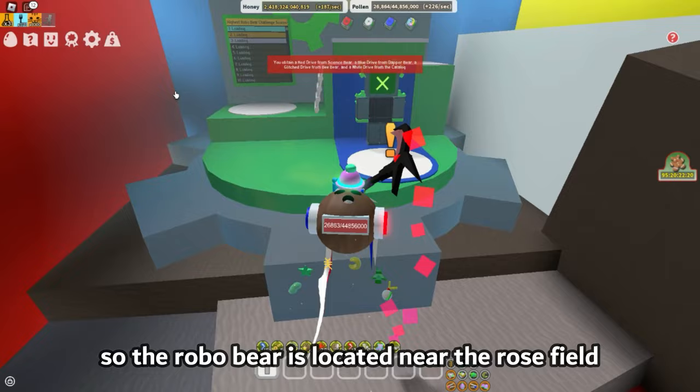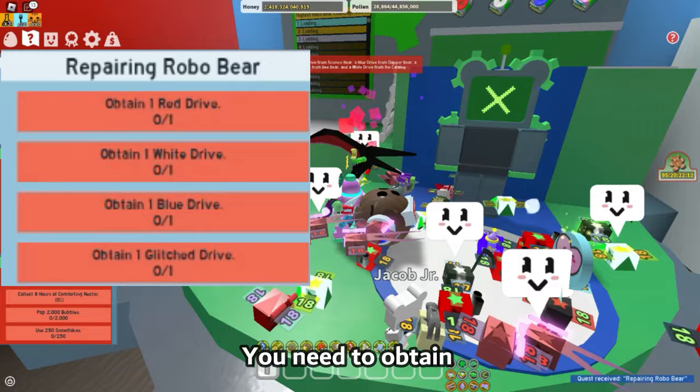The robo bear is located near the rose field. If you try talking to it, you get a repairing robo bear quest. You need to obtain red, blue, white, and glitch drives to unlock the robo bear, and I'll show you how.